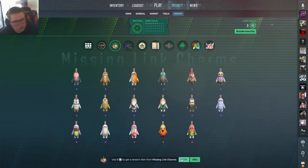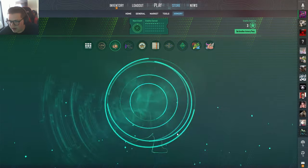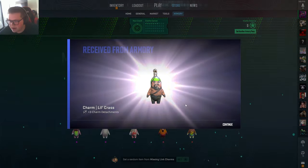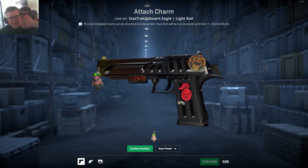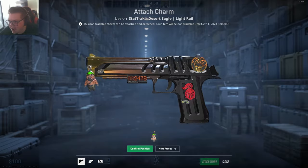I want to know what these look like in-game. Let's go ahead and get a random one. What do we get? Ooh. Okay, so here's the first thing I want to test: the deagle, that one rare animation where you go in circles. I want to see what it looks like on it.